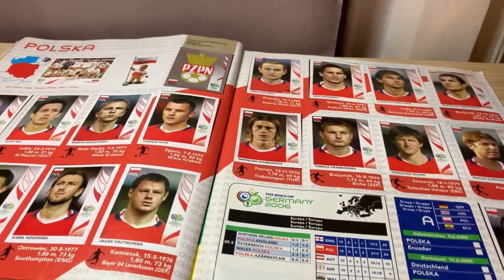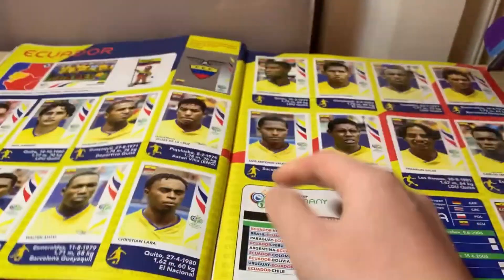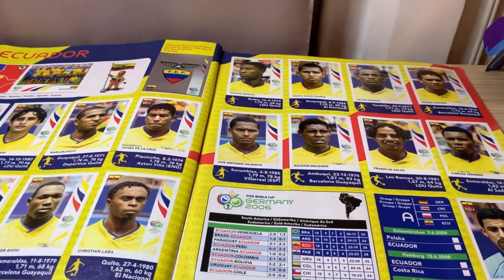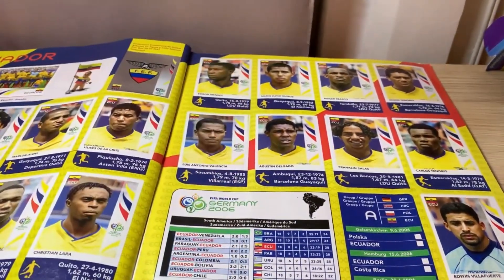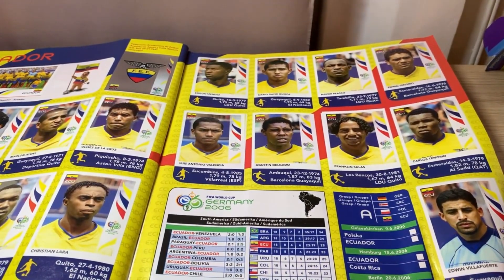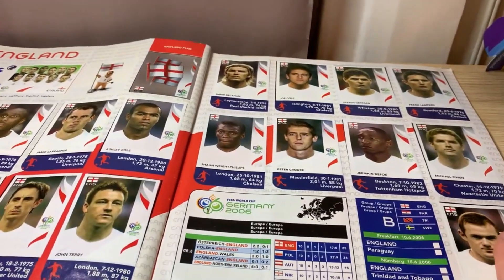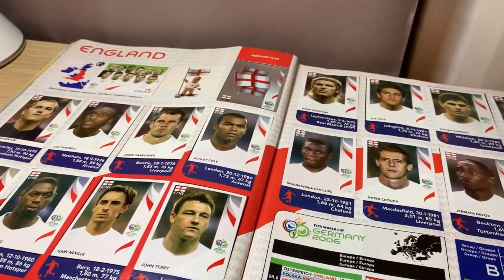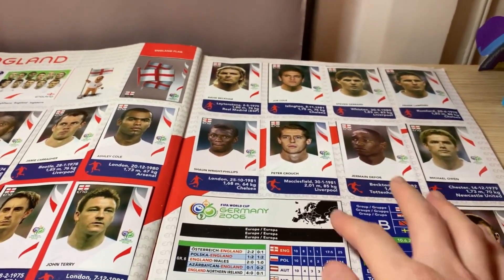On the next page we've got Poland, and then Ecuador. You can tell from the right-hand side that they're all part of Group A, so there's a lot of information here on each team page.